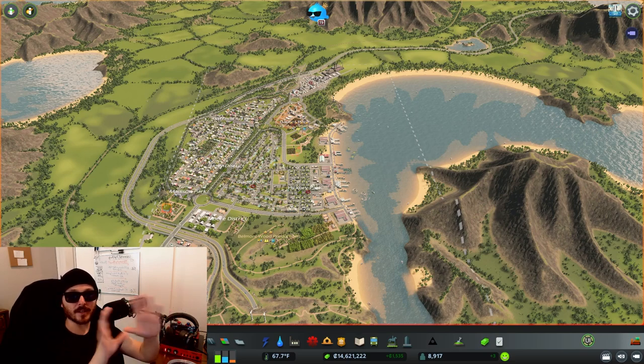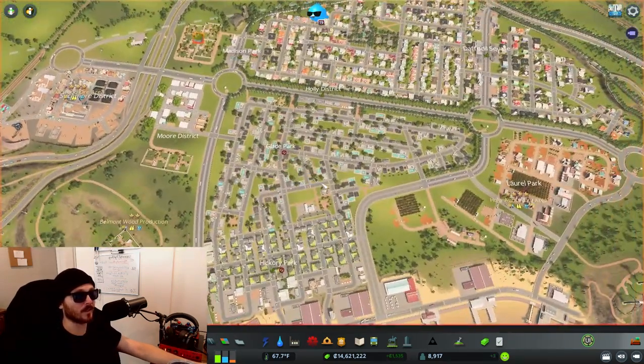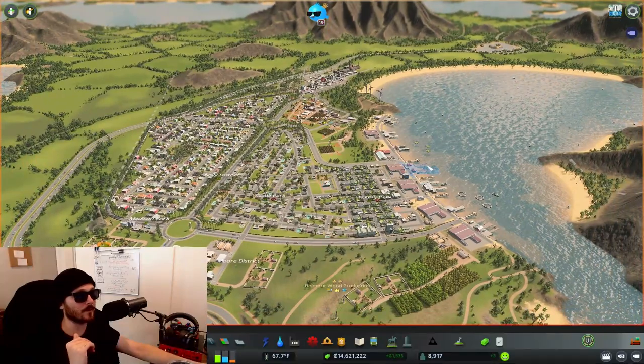We're not going to set aside a specific campus area anywhere in this city. We're going to treat everywhere that's not an industry area or a future park area as a university area, and just place its buildings and parks all throughout our city wherever we have space. All the different buildings are different trade schools throughout the city, teaching people different things.